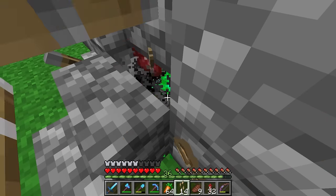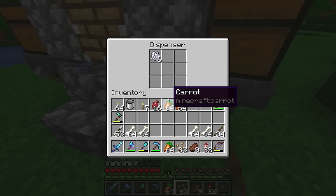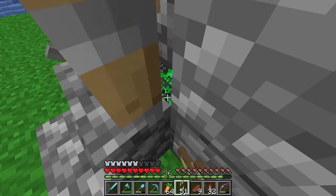Let's also try it with beetroot. Seeds are going up — not quite as quick as carrots, but that's still pretty quick. I bet this thing's rinsing through bone meal as well, but it's fine. We've got the mob farm — I can always AFK again if we need to.